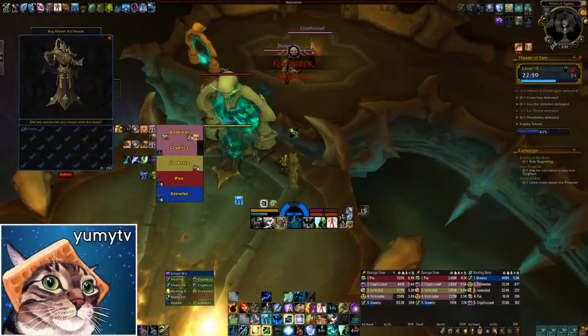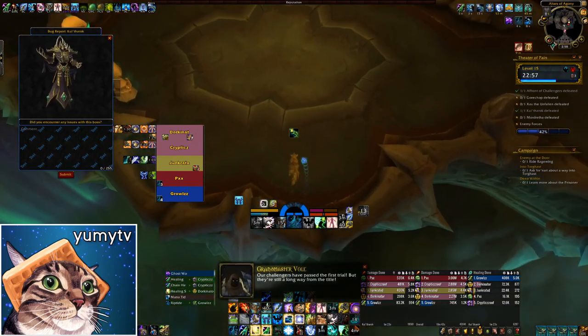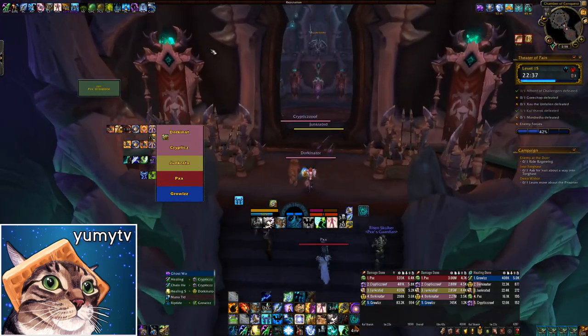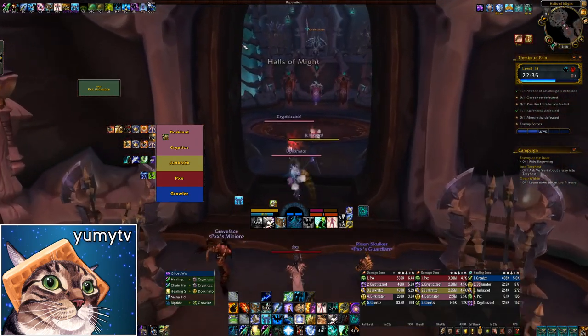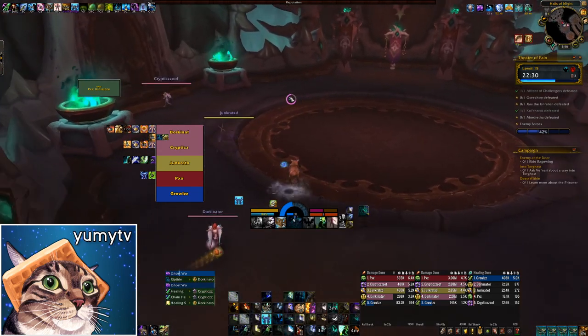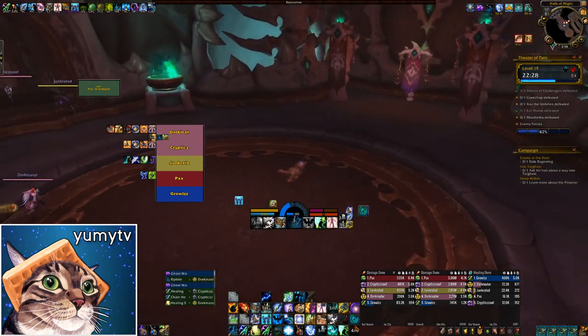If you make it out of the fight alive, you can take the portal or jump down to return to the starting room and choose a different path. Heading southeast will take you to the Chamber of Conquest, where you'll fight Zav the Unfallen. This area has various different mini-bosses — not all of which you'll run into — so I'll just go over them briefly.